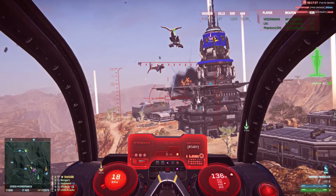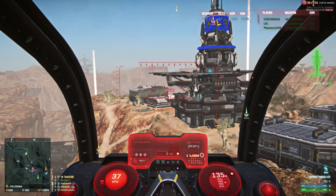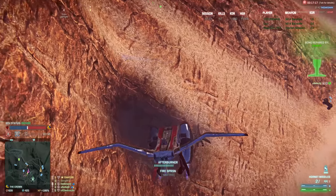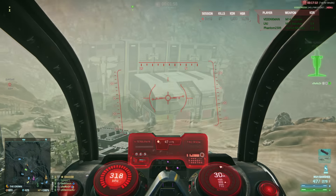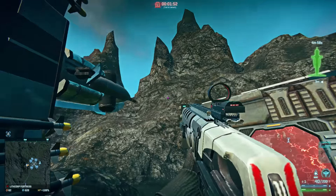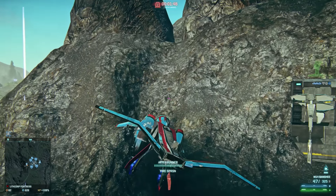Before we finish, one more trick: often you'll find yourself in a situation where your Mozzie flips because you hit something on the ground. You can save yourself by holding the descent button — which is control for me. It works because descending takes your Mozzie down relative to where down should be for the Mozzie, not where it is in real life. So if you flip, hold descend, wiggle left and right, and you'll be right-way up again.